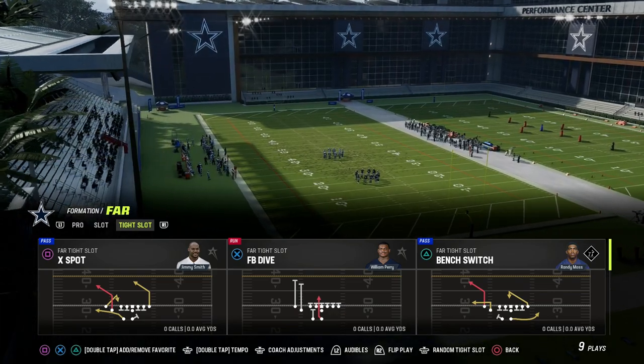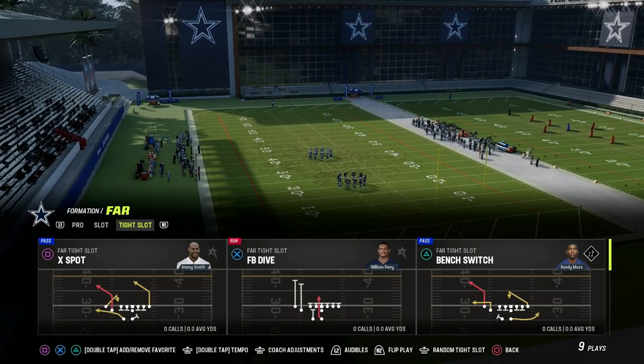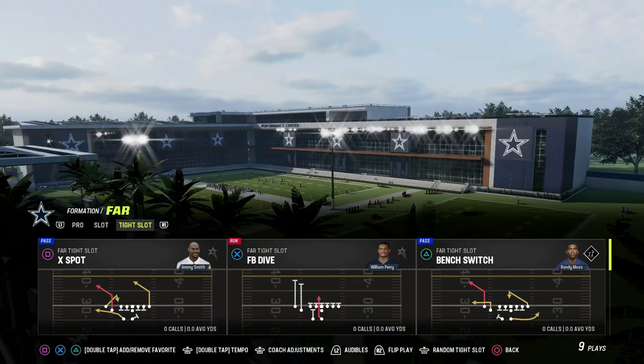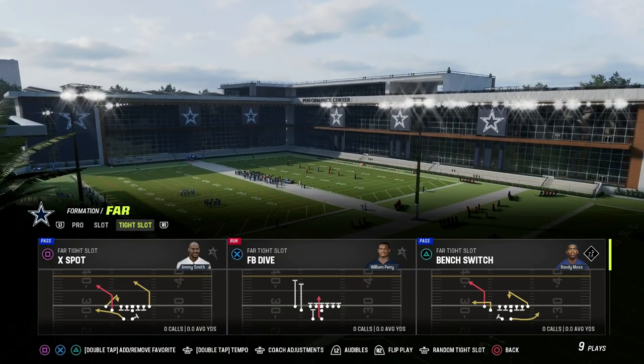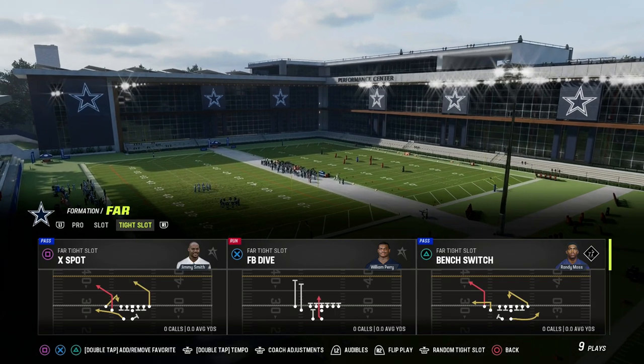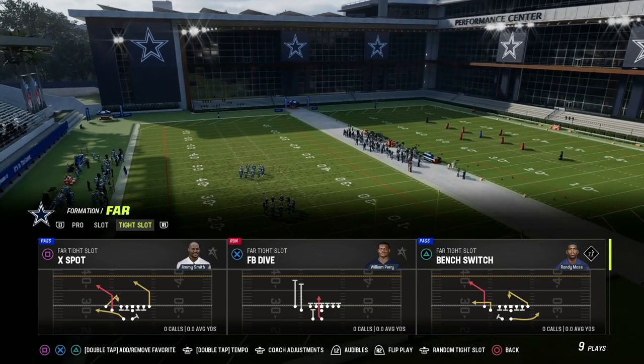Today we're going to be talking about how to attack the sidelines with this formation. The play we're going to be utilizing is X-Spot, and it's been the best play in the formation. It's the power play of this offense — our base play — and with really simple adjustments, you can run this at a pretty high level.